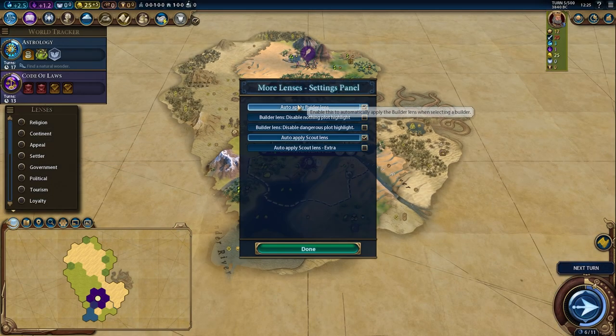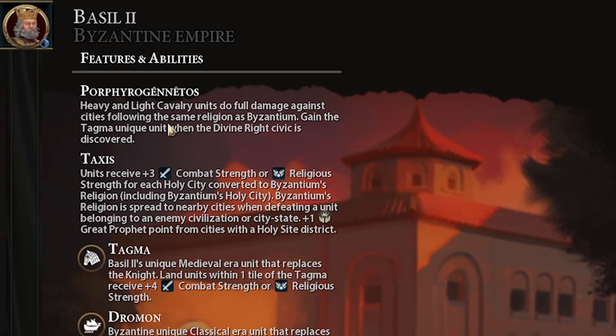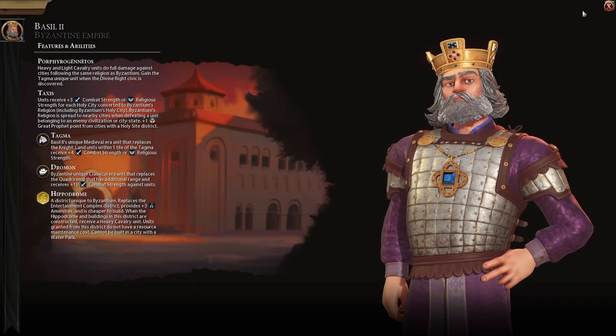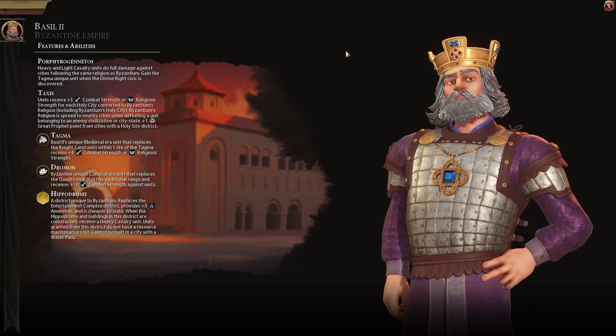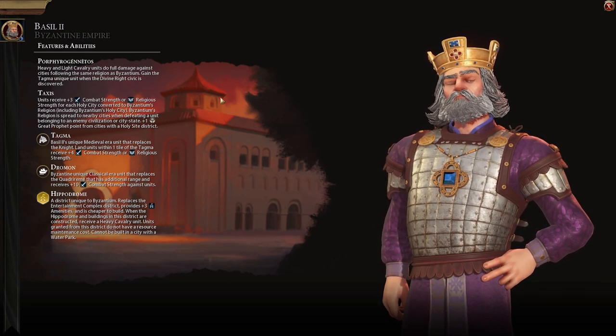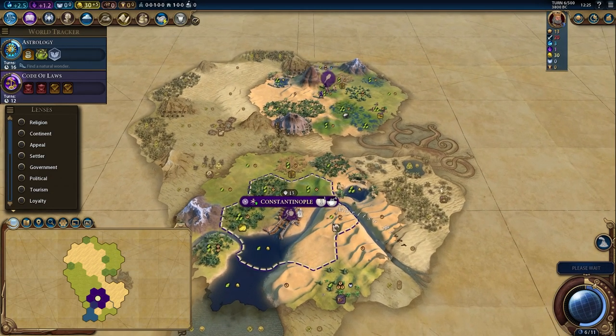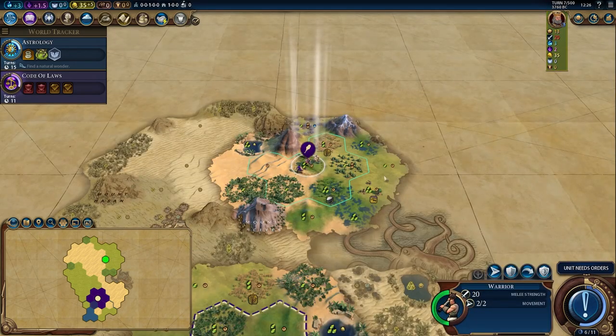Since it is a domination game I think we'll land more on the side of holy sites, encampments, and potentially even hippodromes because we're playing as Byzantium. They get unique heavy cavalry units and free heavy cavalry units when they build hippodromes. Heavy and light cavalry do full damage against cities following the same religion as Byzantium, so we want to get Crusade if we can, and gain the Tagma when Divine Right is discovered. Units receive plus three combat strength or religious strength for each holy city converted to Byzantium's religion. Byzantium's religion is spread to nearby cities when defeating a unit belonging to an enemy civilization or city-state.